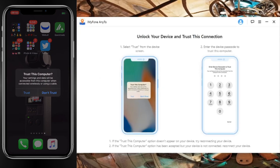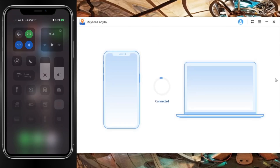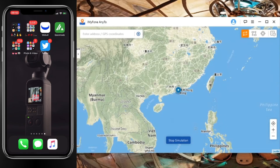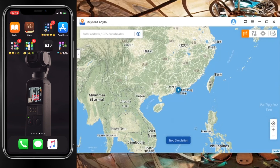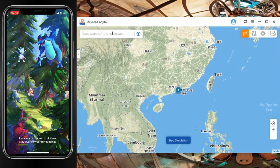Make sure you press Trust and put in your password. Once you've done that, iMyPhone AnyTo will be able to recognize your phone. Now you can open up Pokémon GO — just the normal app, don't use iSpoofer or anything like that, just open up the normal Pokémon GO app.